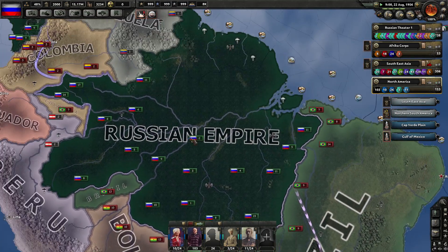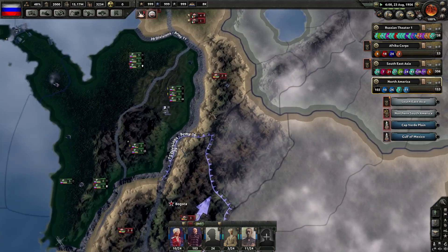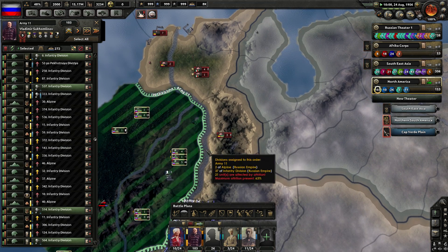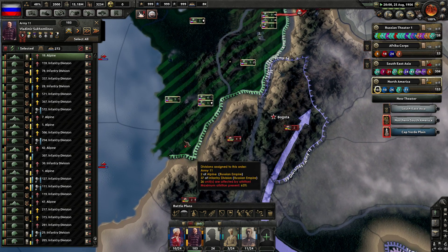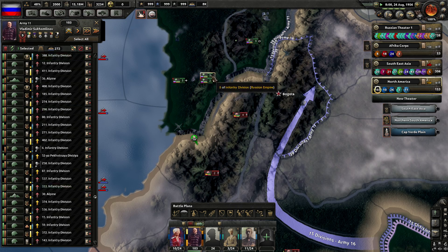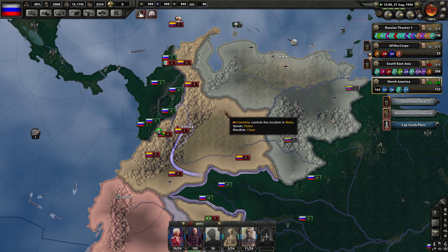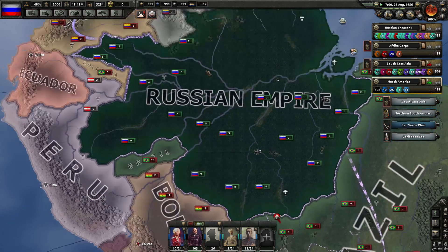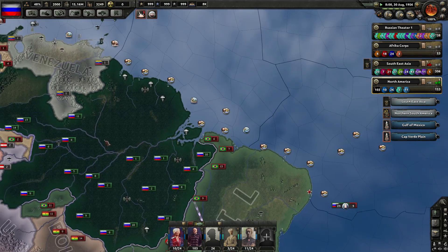Purple group there is still sort of held up. The push here by black group is looking really good. Let's take five divisions going this way — four divisions can make an attack here. Let's bring in that Alpine unit to help. Push here and here — very nice. So getting the Colombians to retreat now. Colombia is sitting at 41% towards capitulation, so that's good. Colombia has now... that was easy.